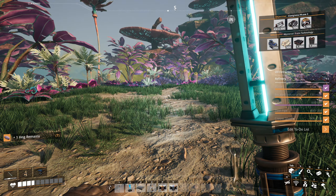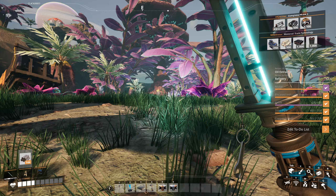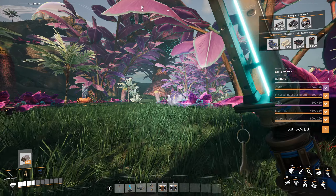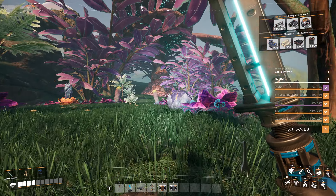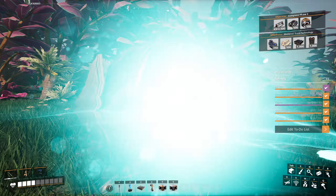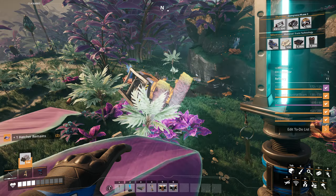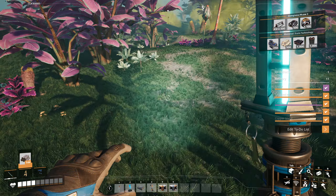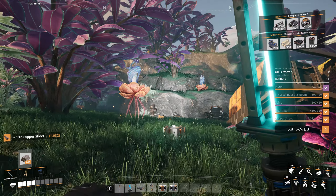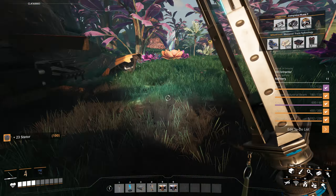We have one more — where are you? There you are. Anyone else? Okay, we have one more hive there. This is extremely well guarded, so I really hope it's easy to open. Anyone else? No. Good.